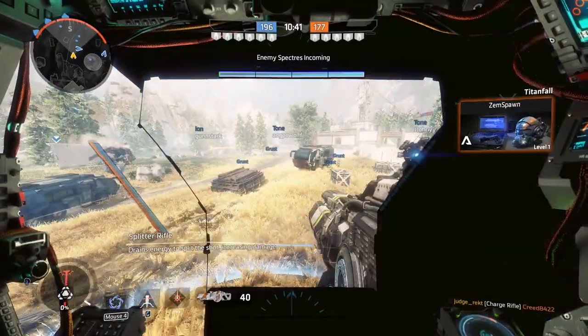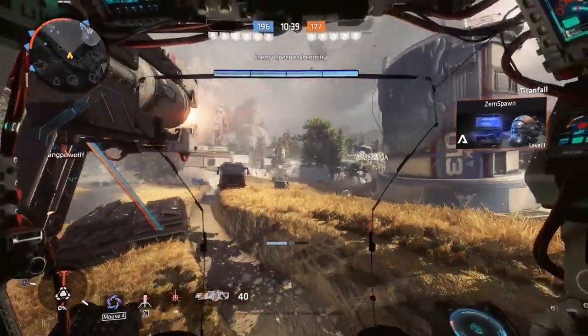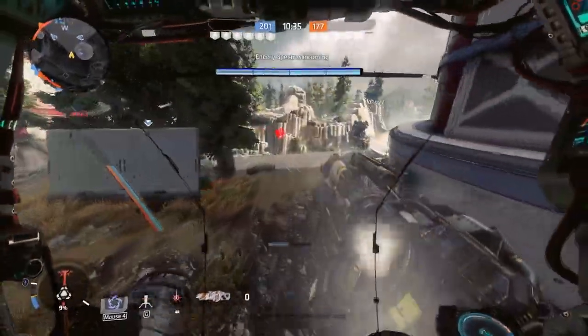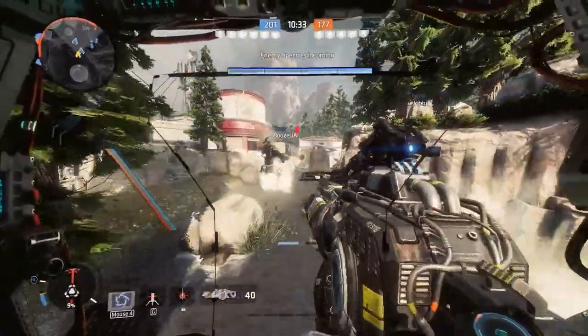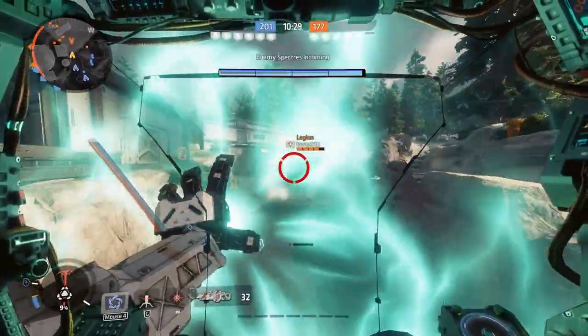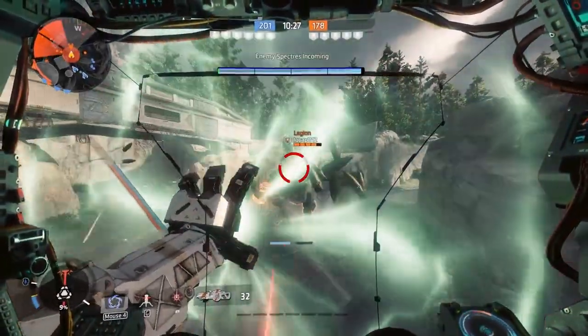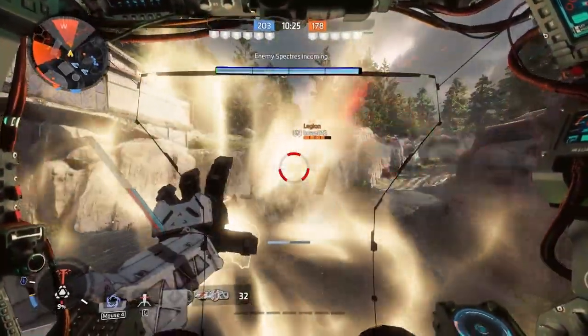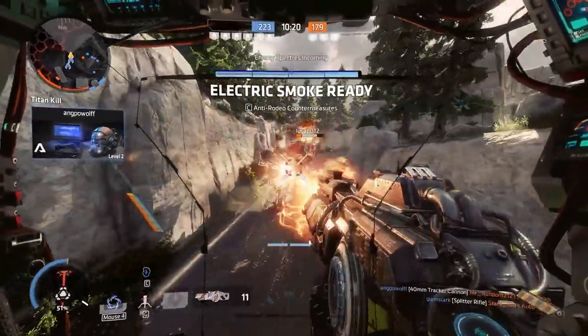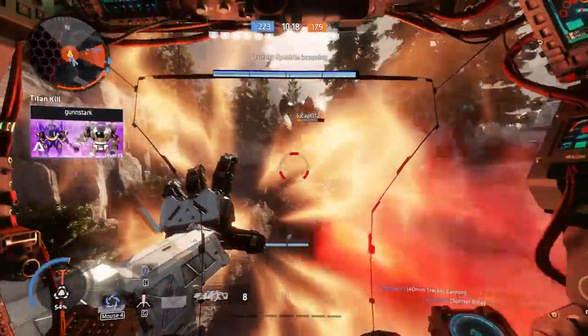This is kinda obvious but worth including: Ion is a Legion destroyer, period. I still see a lot of people firing a whole predator cannon magazine into a vortex shield, only to lose half their HP in an instant. If you are playing Ion, try to mind-game enemy Legions into firing into your vortex shield. If you are Legion, try to fake shots so the Ion wastes as much energy as possible before you unleash your hail of bullets.